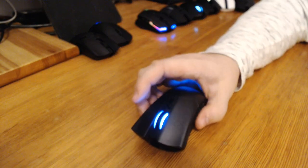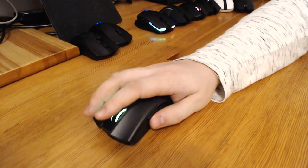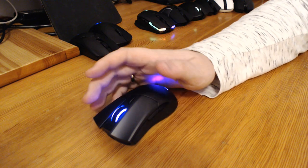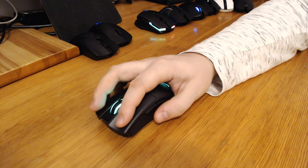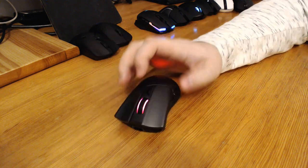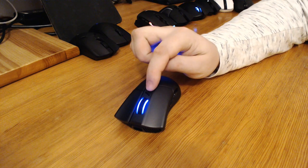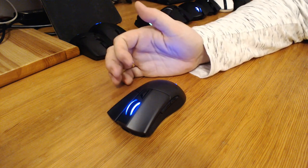It has a 16,000 DPI sensor and some extra features. Rubberized sides are very nice to the touch. The side buttons are very quiet and pleasant in use. The main clicks are slightly louder than I would have liked but do not require too much force to push. The wheel operation is very pleasant and the middle click is quite acceptable. The DPI button only switches between two modes — slow or fast. I need at least four or five modes to cycle between all the options I want.